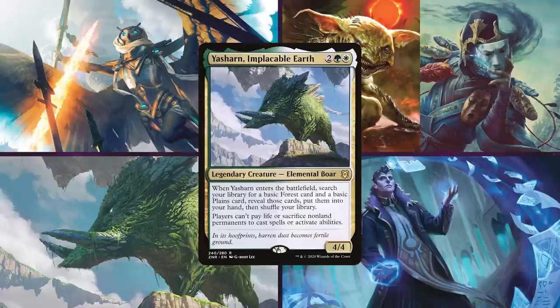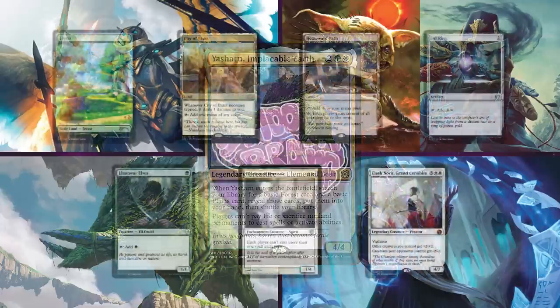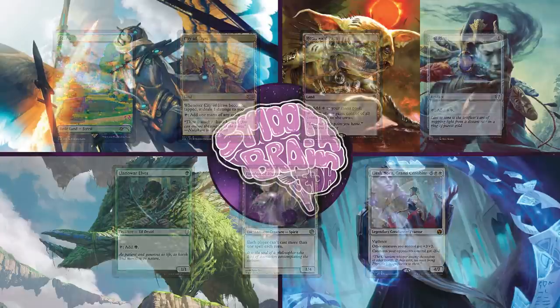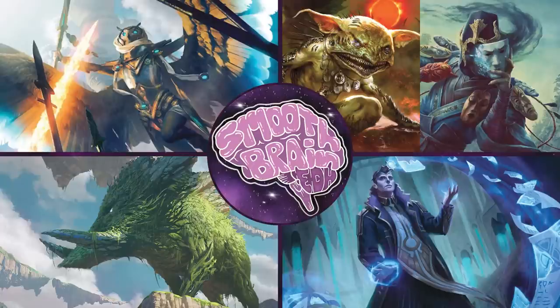Last but not least, we have Cameron on Yasharn, Implacable Earth. This Selesnya deck tries to get hard stax on the board to slow everyone down to a grinding halt, and then murder everybody. He'll keep an opening hand of Forest, City of Brass, Homeward Path, Sol Ring, Llanowar Elves, Eidolon of Rhetoric, and Elesh Norn, Grand Cenobite. Let us know who you think's gonna win in the comments below.